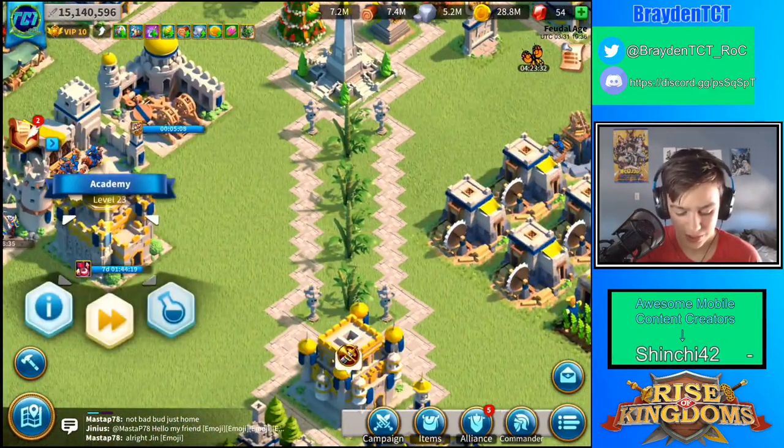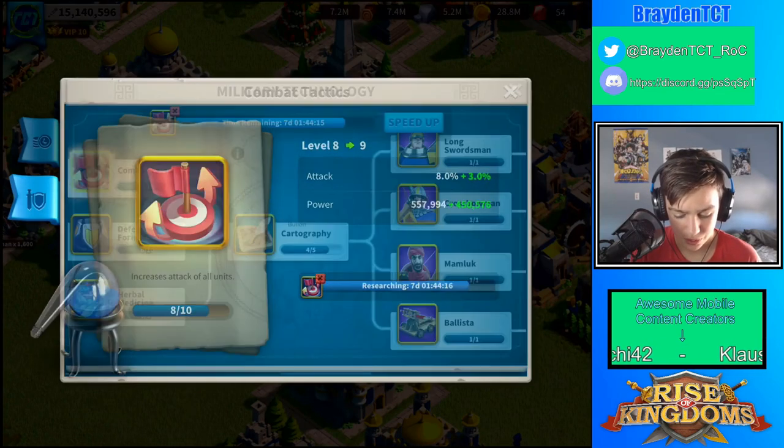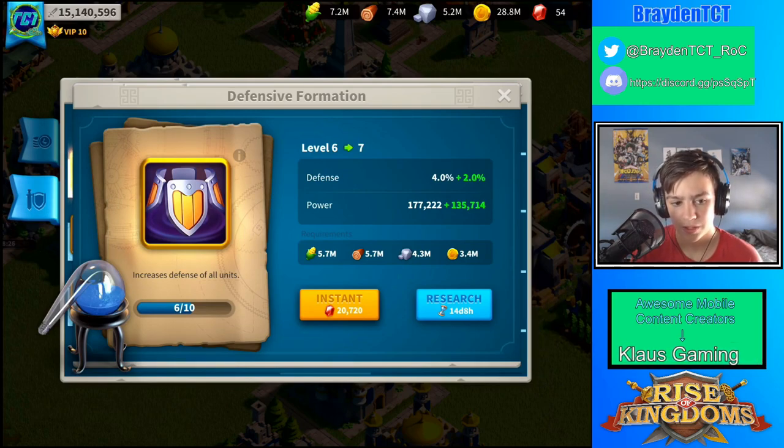Once you try to work towards City Hall 25, it gets really gold-heavy. It's like your wall, where it takes like 20,000 food and wood and then 50,000 stone — gold is like that too. Gold costs a lot for research, so it's one of those things you really need to plan for.